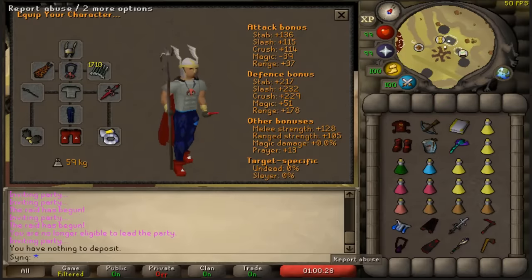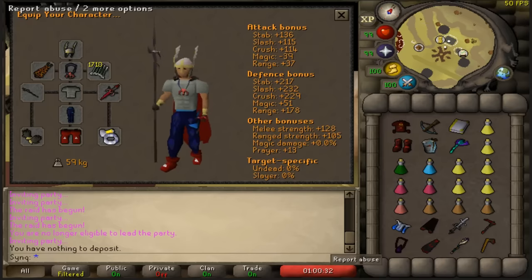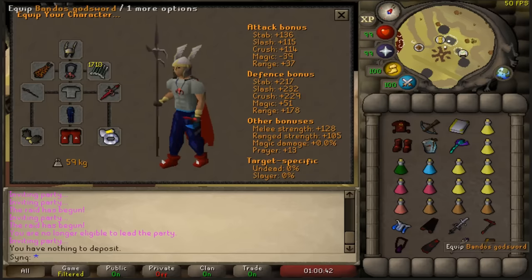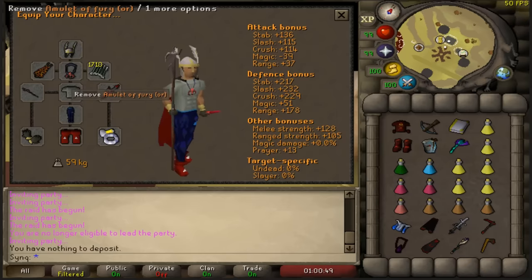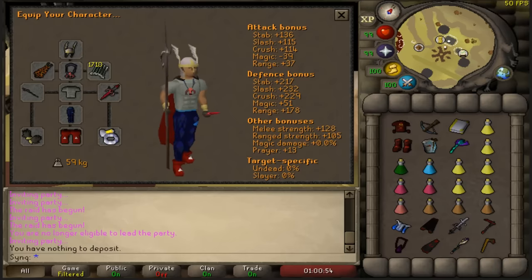Now we'll go through all the different setups for solo raids. This first setup is for people who don't own elite void or don't wish to get regular void. I'd highly recommend getting a dragon warhammer, but if you can't, the BGS is your next best option. This is pretty bad gear — Saradomin coif is what you want to camp, with an amulet of glory if you can't afford a fury. This is the worst possible gear I'd go into raids with that isn't void.